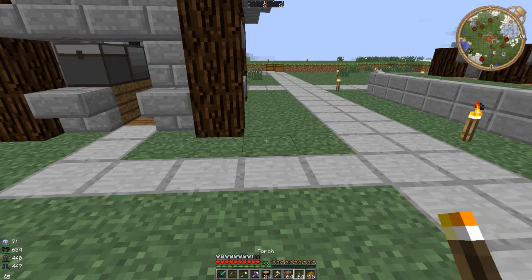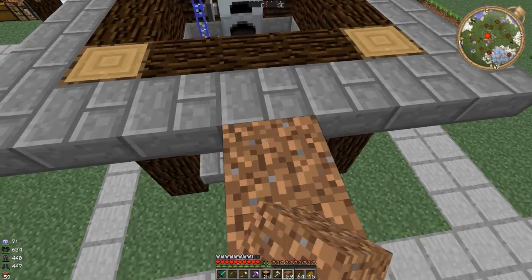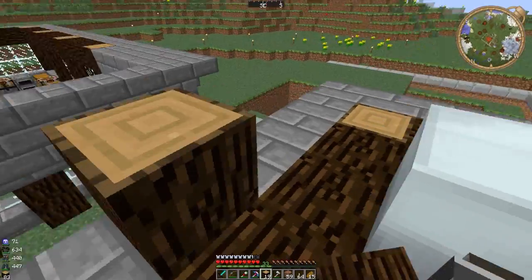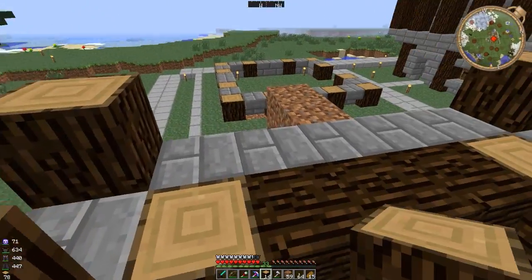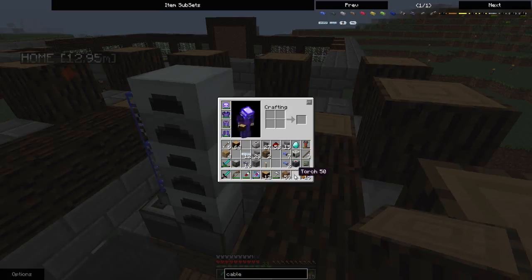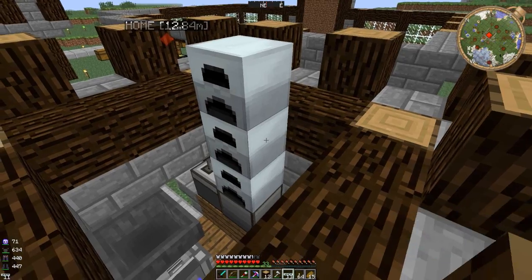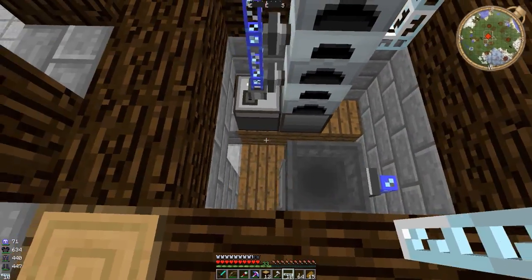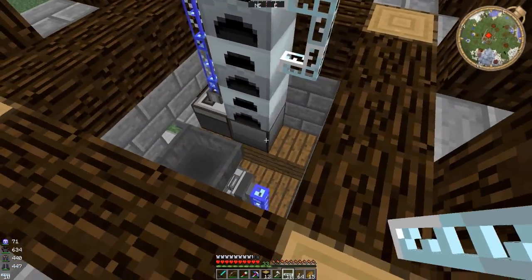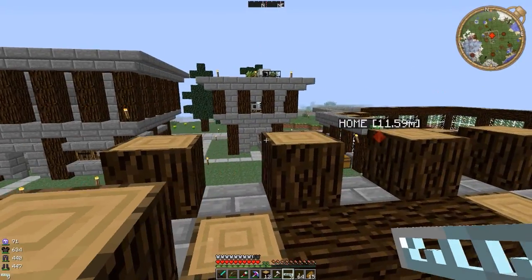Let's get some bits and pieces on the go now, let's get things motoring a little bit. Let's build this building up a bit. Bearing in mind this is another tree farm, I'm going to want the same sort of height as last time. I'm going to need cables coming down through it — the AE cables will probably come down this way — and I've got to attach them to that side as well. The power cables will be coming up this way.